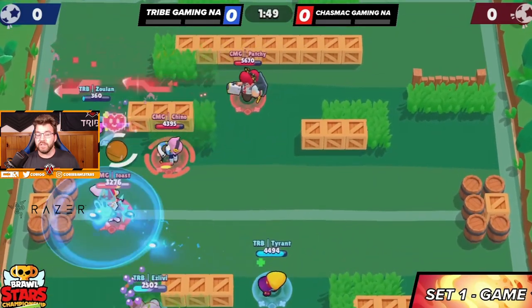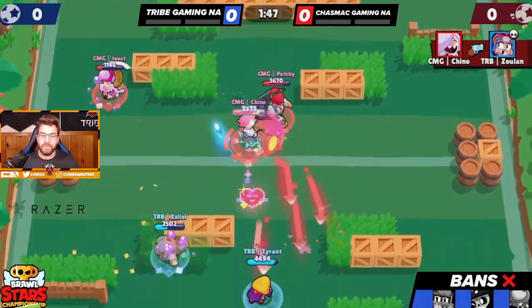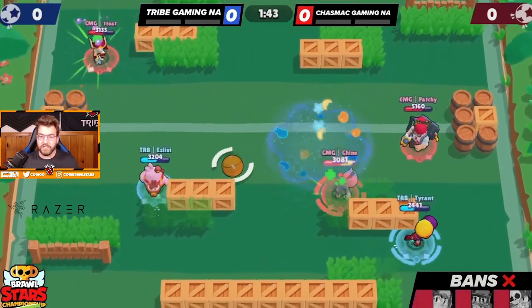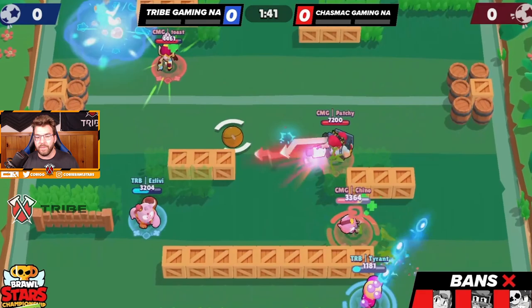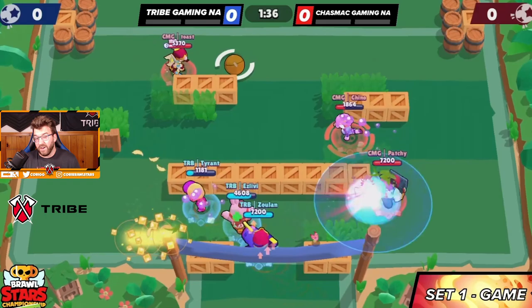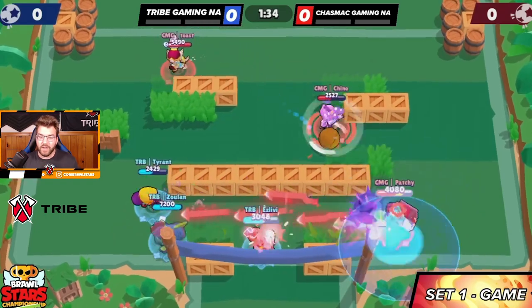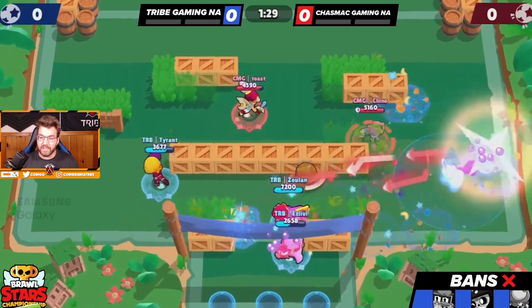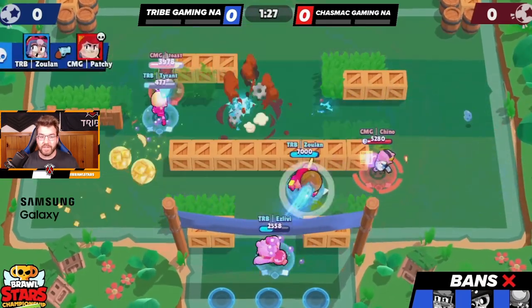Zuan is going to just miss his jump barely, but not too big of a deal. We're looking like we're getting backed up here which is unfortunate. The biggest thing about our comp is that we want to hold control with Squeak, so we have to slowly get out of this. It's pretty hard as they have Colette and Pam just taking away our ammo.